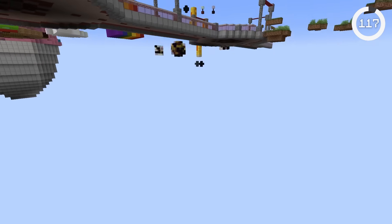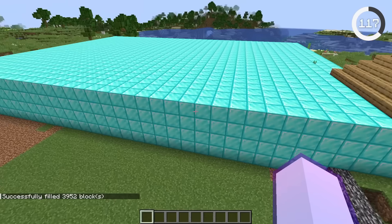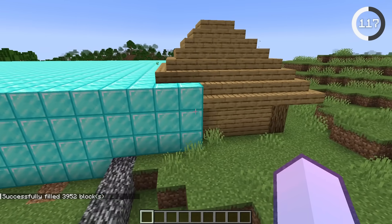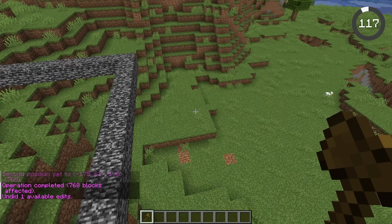We all make mistakes, but what if you could just undo them? When using commands like slash fill, you can easily delete an area you didn't mean to. When asked on Reddit, a Minecraft developer replied: 'Nope, looks like all actions are permanent.' Unless you get the world edit mod.